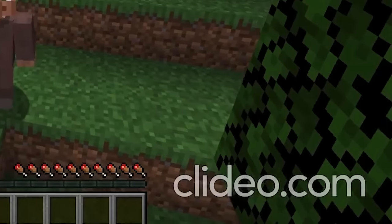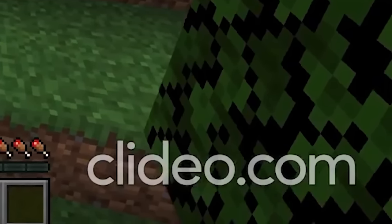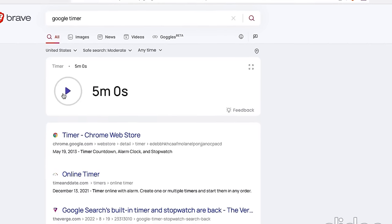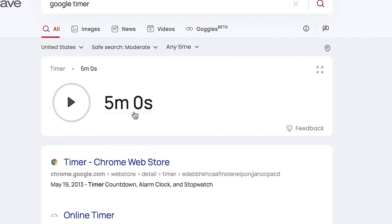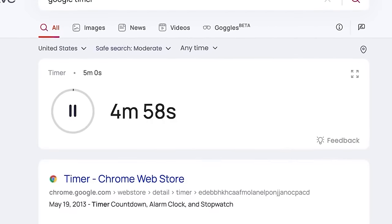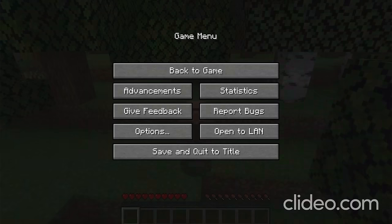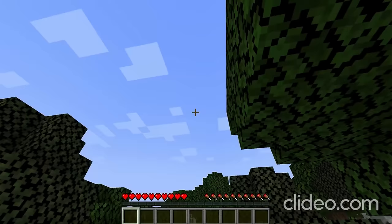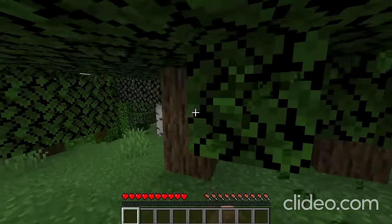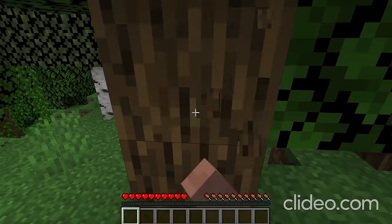They're using a video recording program that has slapped a ginormous watermark at the bottom right of their screen. Then they window out of Minecraft during the speedrun to start a five-minute timer. I don't think that's how speedrunning works. Unless this is some sort of flex that they're going to beat the game in less than five minutes, there's only one way to find out. They also have this crazy electronic hype music playing in the background, which is very hilarious to listen to while they're doing the most mundane task, like breaking a tree.